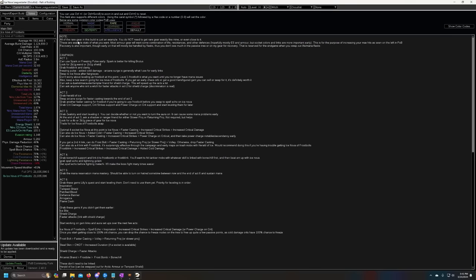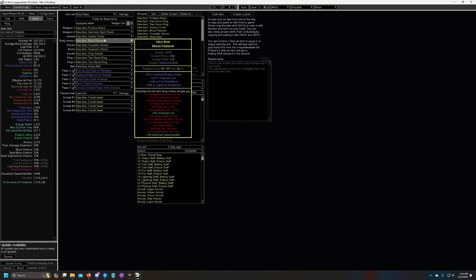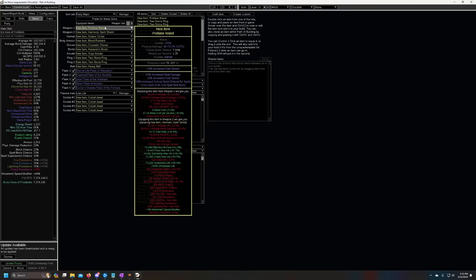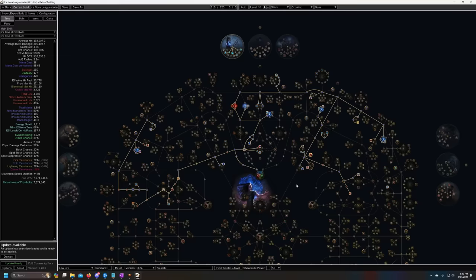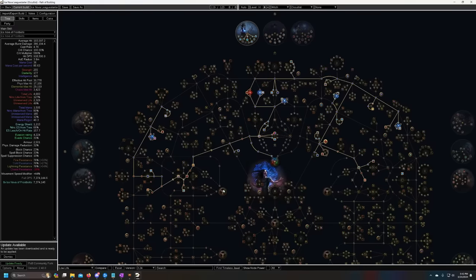One thing to note: the rare gear shown in the Path of Building is just an example — these are stats you want to look for as you're picking up items off the ground going through the campaign. Also, this is for the Occultist version of the build. You can also do Hierophant early on, especially through the Acts and early maps.